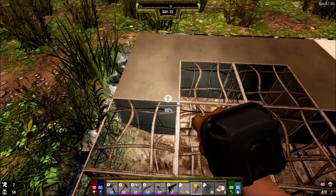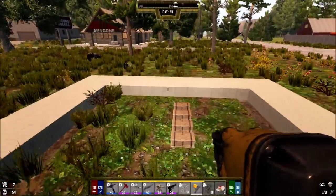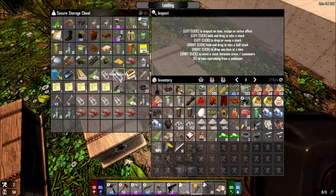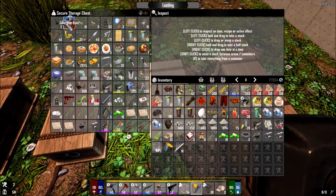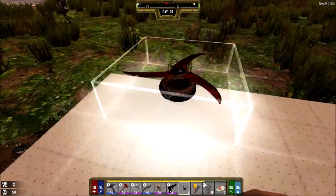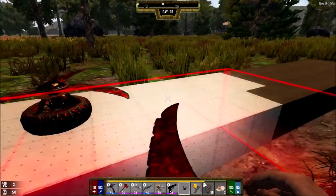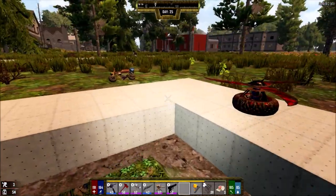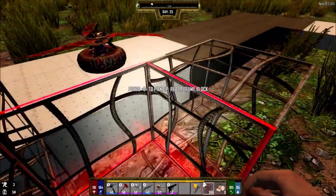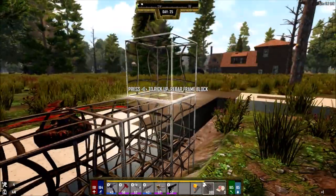Unfortunately we don't have the blade traps — the trader didn't have any. So the blade traps are going to be — let's just place two down so you guys can get an idea of what I'm planning. I'm going to put one on the side — there's going to be one in the corner like so, one over there and one over here. So you can't place a block there, it'll have to be like this. Watch out for the grass pieces — I don't want any rebar frames dropping.